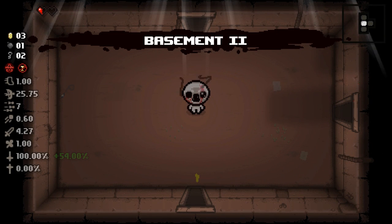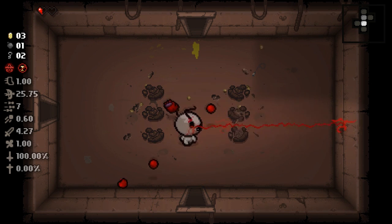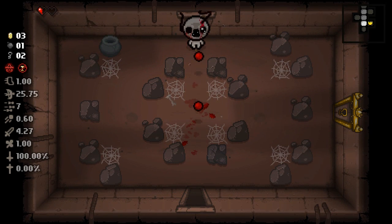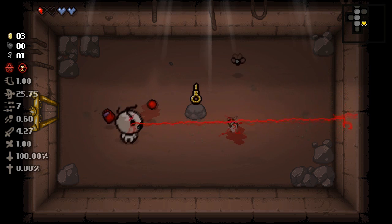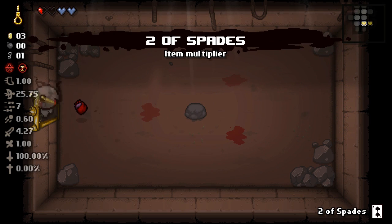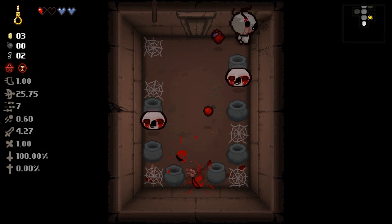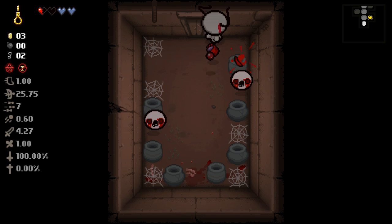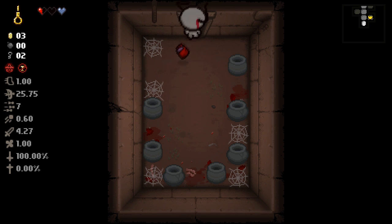We got our regularity — maybe because we only shoot out of one eye. We're still at half a heart. Give us a heart — yep, there it is. We did get a new item: Golden Noose. I think it's a one-time use item. Golden Noose turns us into the Keeper — that's all I remember.